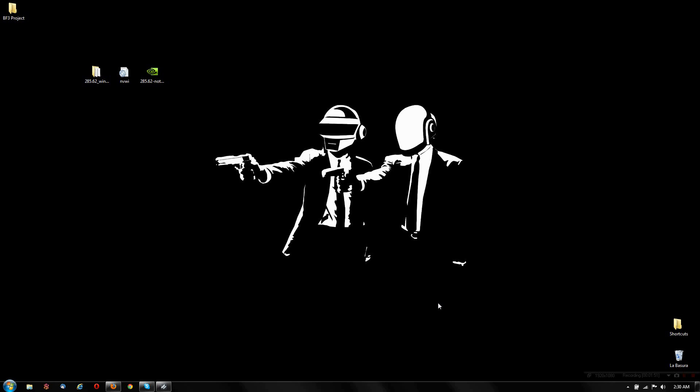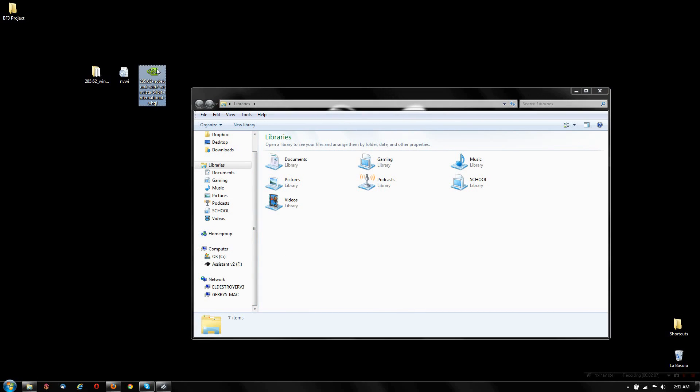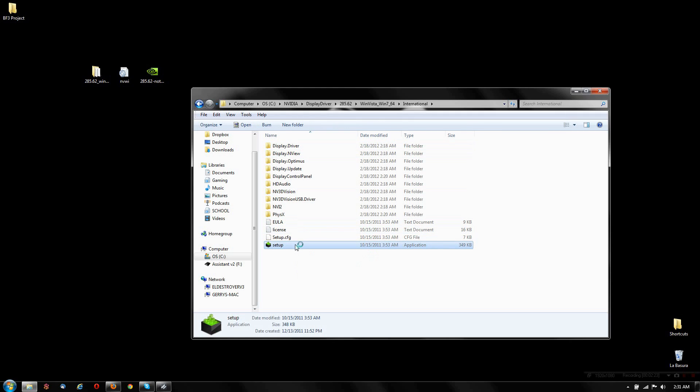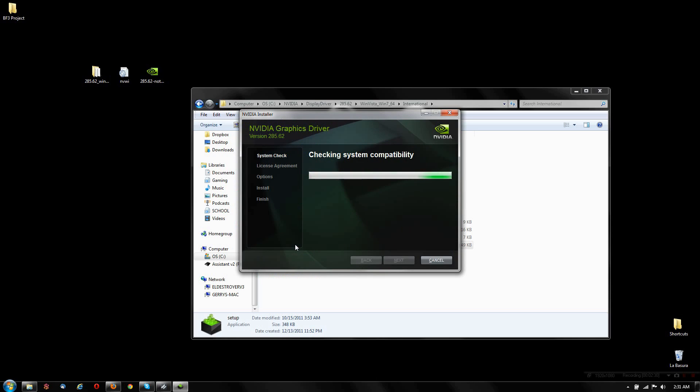Let me show you the error message I would get. Since I've already extracted the file from the Nvidia website a couple of times, it's stored on my computer. The error message reads: 'Nvidia installer cannot continue — incompatible graphics hardware.' I have a GTX 460m and this is the recommended driver for it on the Nvidia website, so let's see what we can do about it.